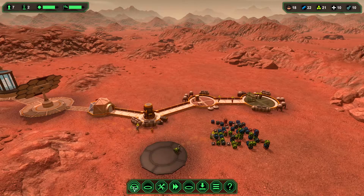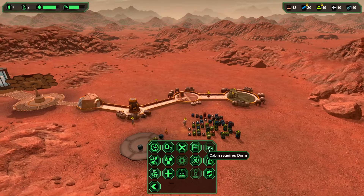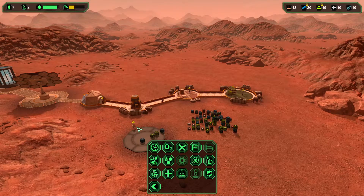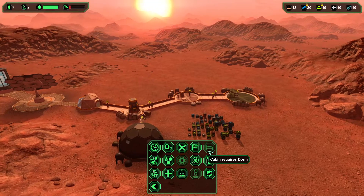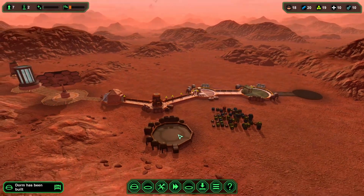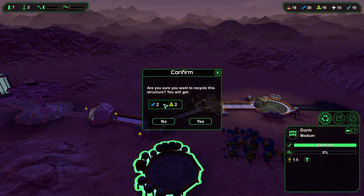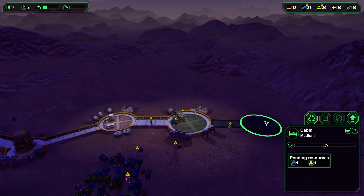Wait until it's built, and this will unlock the cabin. I need the engineer to build it. Now I can build the cabin, like here, link it, and then you can destroy the dorm and get back your resources. So there is no waste.